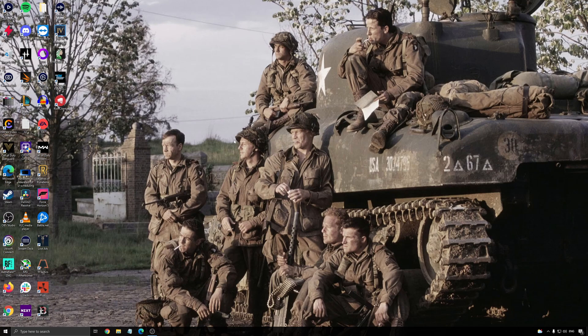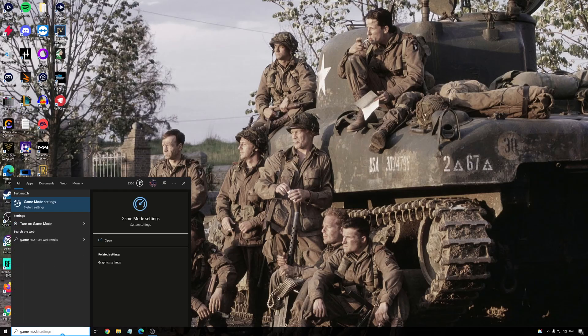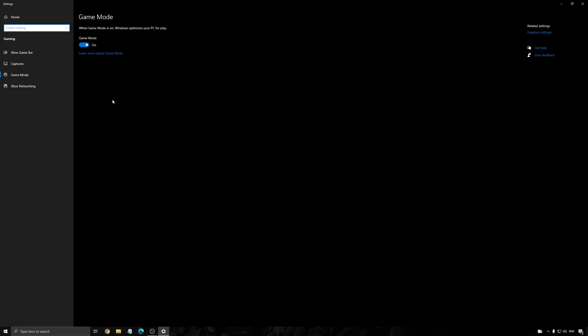We're going to start with Windows and all the different parameters that you can optimize, then we're going to open the game. First of all, write Game Mode in your search bar. Make sure that you're using Game Mode — for the past six months it's pretty good. It removes tasks that you don't need when you play a game, it helps a little bit with RAM, and it also helps with games on Game Pass. I did a comparison between Game Pass and Steam, and when I was using the Xbox Launcher I always got like 2 or 3% less FPS versus Steam. But when I use Game Mode, it helps to be on par with Steam. So really important to use that.